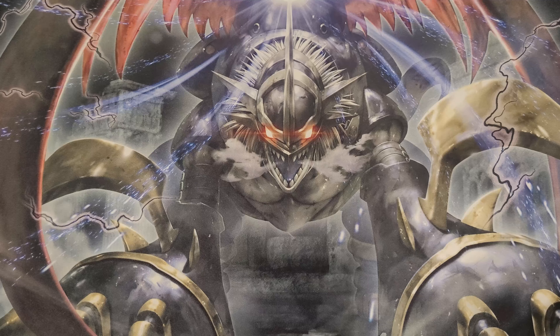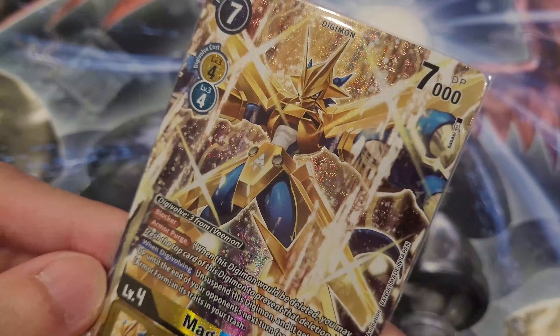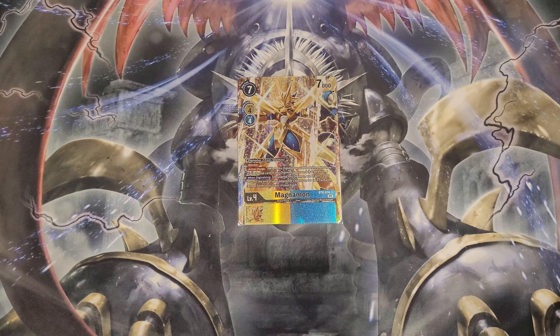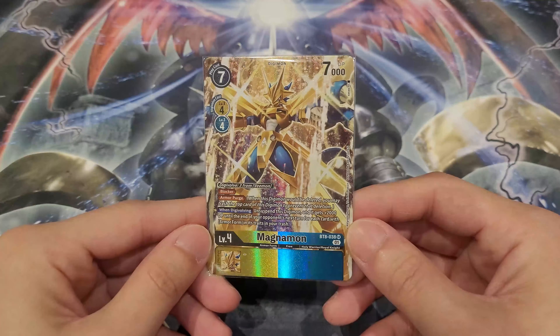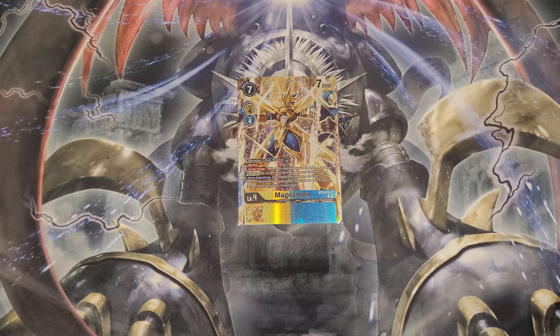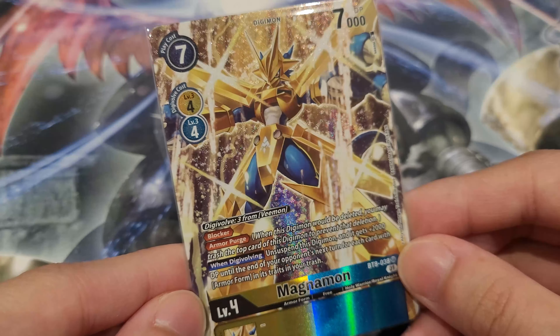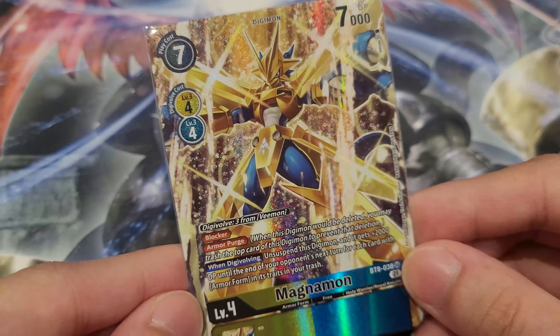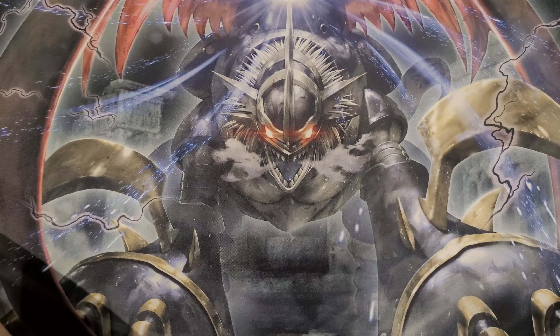For another level 4 Armor option, consider one or two Magnemon — don't go more than two. Since you play a lot of Vmons, you're always Digivolving it for three. It has Blocker — a 7K Blocker at level 4 is really strong, stopping early chip damage, especially in the mirror match against Jamming Vmons and XVmons. Magnemon is a great inclusion if you want to play a more control style. When Digivolving, you can also unsuspend it for more aggressive checks, and it can gain DP depending on how much Armor you have in your trash.